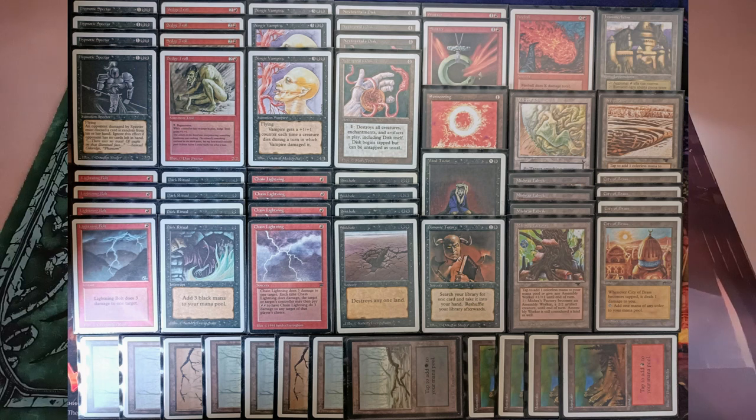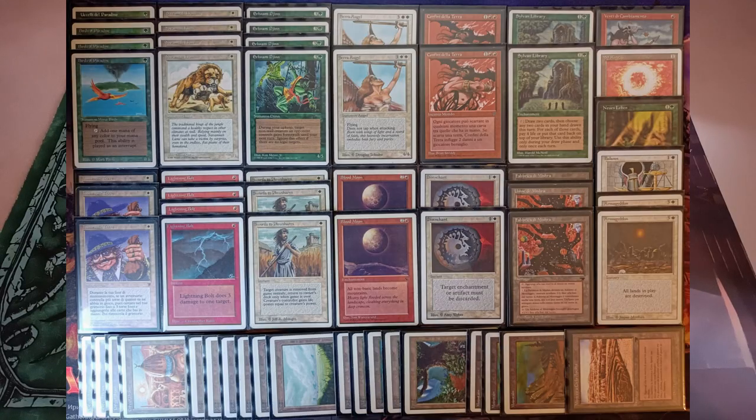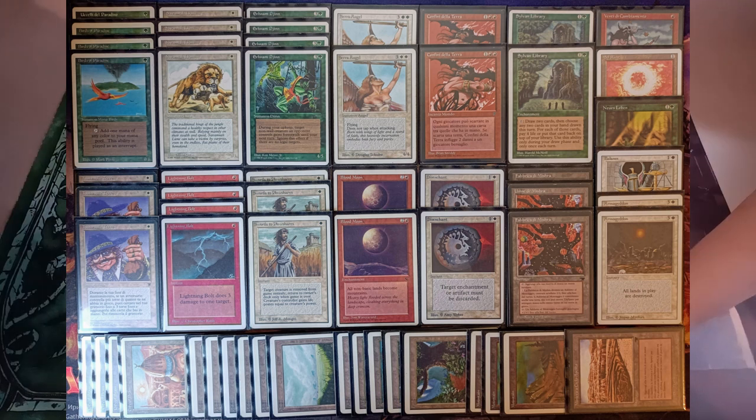My wife will use a more interesting deck. We call it Ergenab Geddon — it's an Ernam Geddon deck that contains Land Tax, Edge, and some effective red cards. The Edge is for dealing damage by Land Tax effects, and the red cards — Lightning Bolt and Blood Moon — are just good. So let's go.